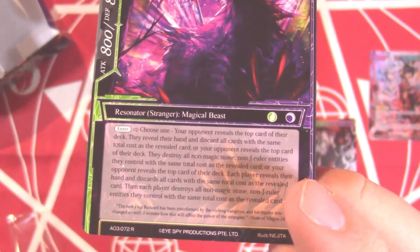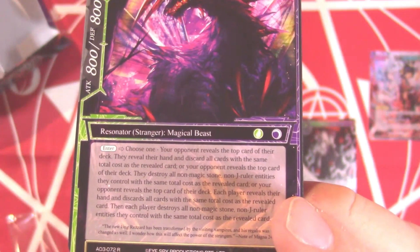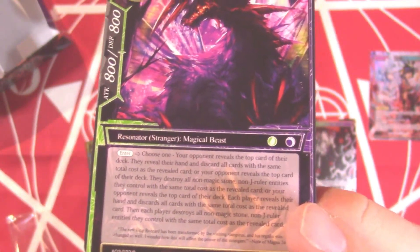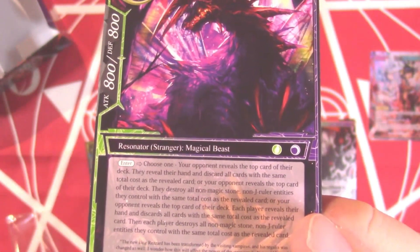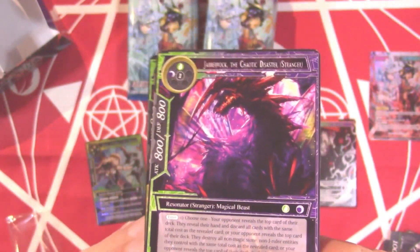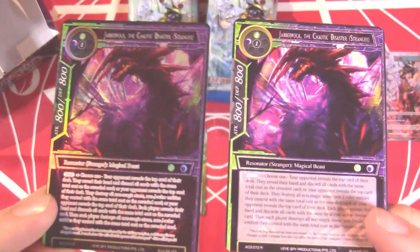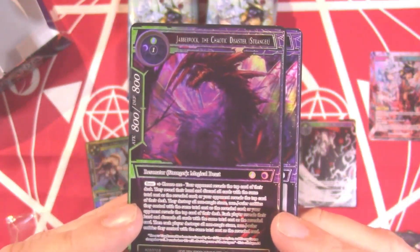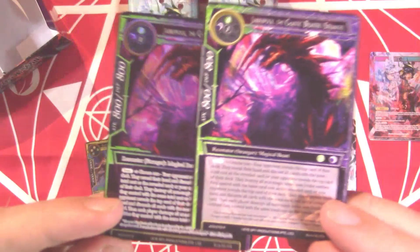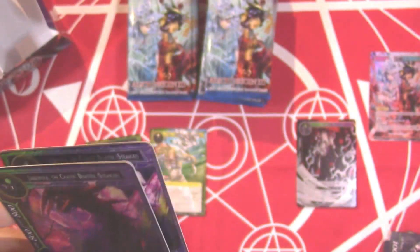Or your opponent reveals the top card — destroy all non-Magic Stone, non-J-Ruler entities they control with the same cost as the revealed card. Or both players reveal hands and discard all copies of cards with the same cost as the revealed card, and each player destroys all non-Magic Stone, non-J-Ruler cards at the same total cost. So you can force your opponent to discard all cards of the same cost, destroy everything on the field of the same cost, or if you want them to do both, it happens to both players. A crazy effect on a three-drop body, and we got a full art too — double Jabberwock. Really neat because it's random — you never know what you'll get, and you have to choose: rip their hand, rip their field, or try to hurt both but pay your own side potentially. I dig that a lot.